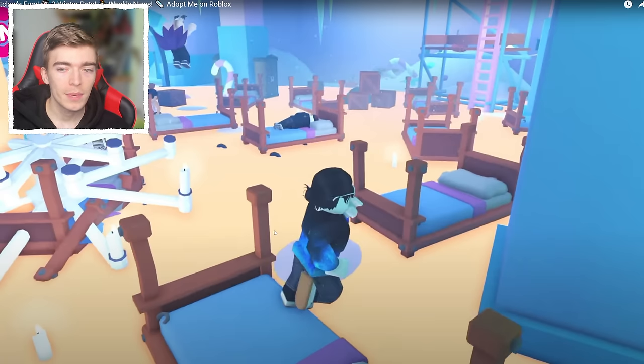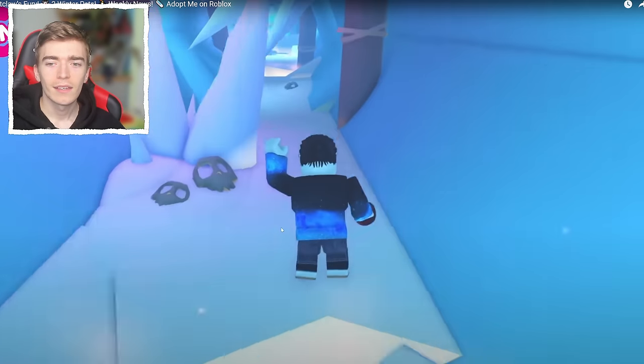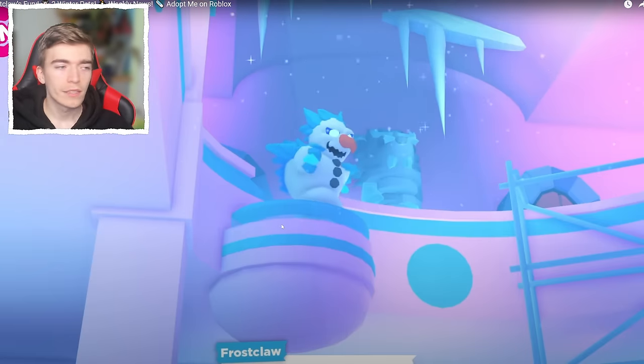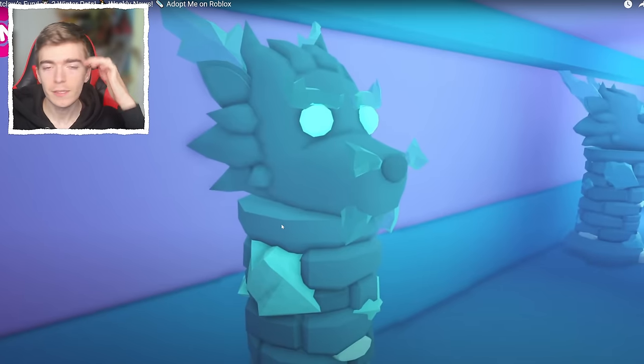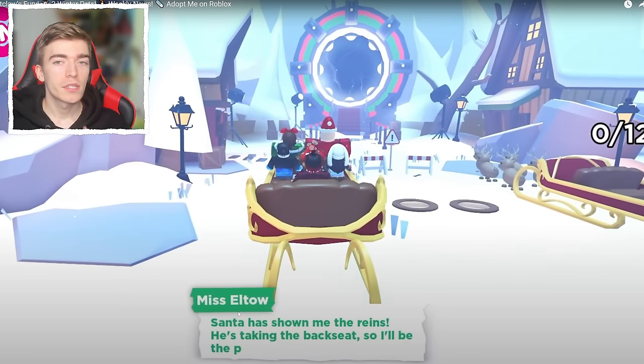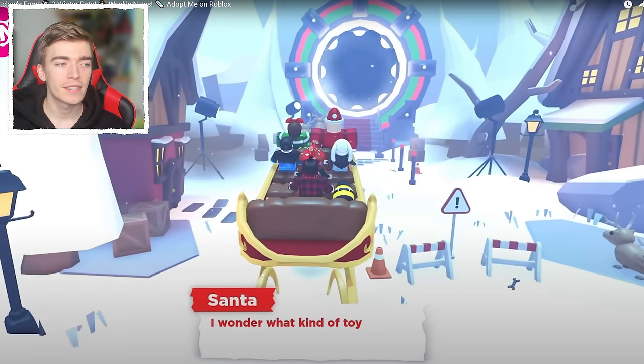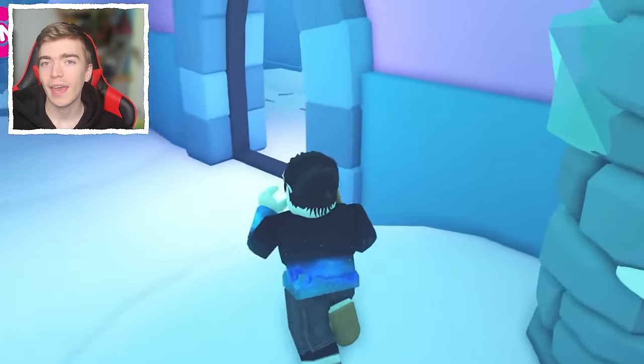This is the first time Adopt Me has ever done this. The game looks like it includes stages similar to Flora's Lava, attacking penguins, and running to avoid obstacles. This whole Frostclaw's Fury experience takes on average 15 to 20 minutes to complete. At one of the stages, there'll be a chance to pick up the egg, and every single player has a chance — you're not competing against each other, so everyone has an equal chance of claiming the egg for free.